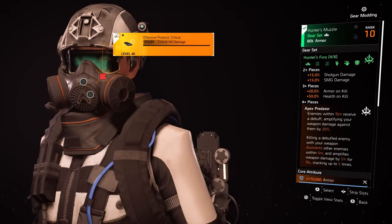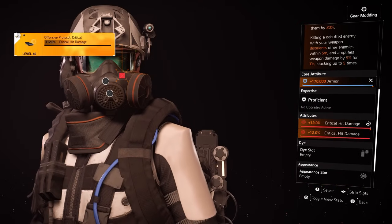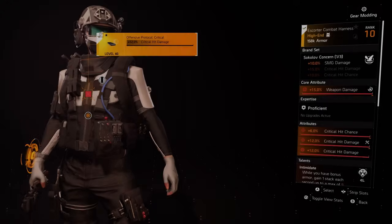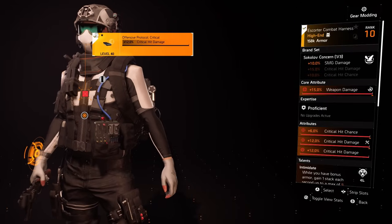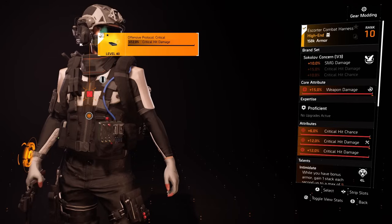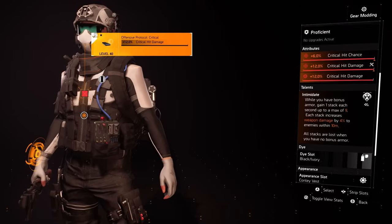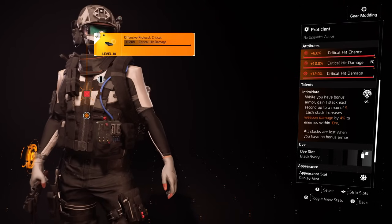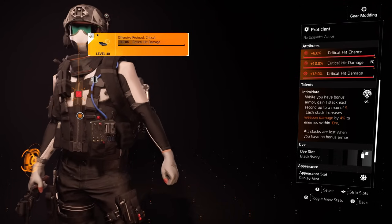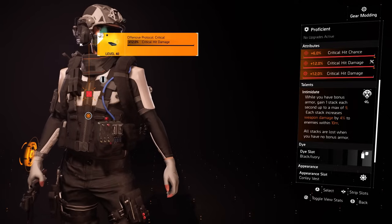Moving on to the gear pieces. Starting off with our Hunter's Fury mask — we have 170k armor, 12% critical hit damage, and 12% critical hit damage via a mod. Our chest piece is Sokolov giving us 10% SMG damage, 15% weapon damage, 6% crit chance, 12% critical hit damage, and 12% critical hit damage via a mod. And the newly buffed Intimidate talent: while you have bonus armor, gain 1 stack each second up to a max of 9 — each stack increases weapon damage by 4% to enemies within 10 meters. All stacks are lost when you have no bonus armor.